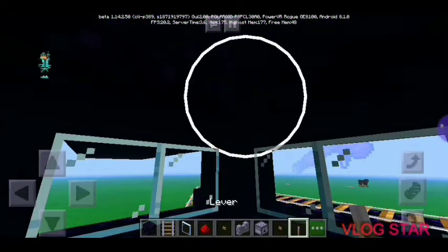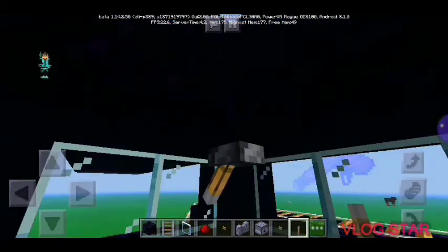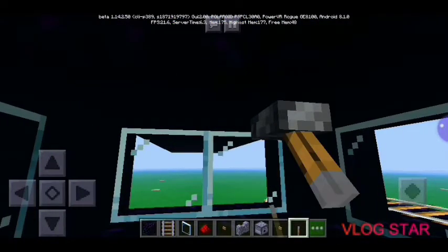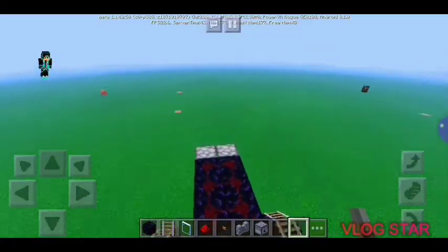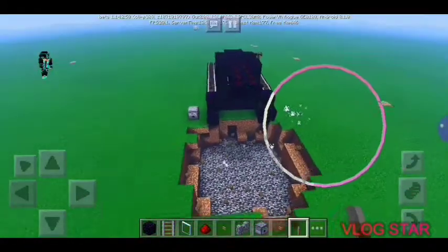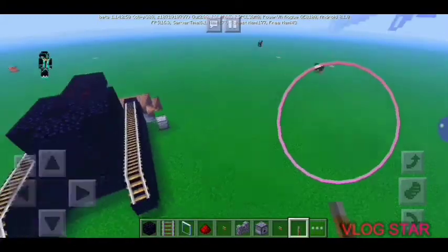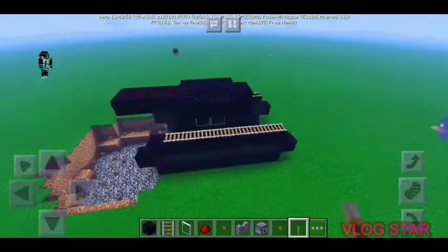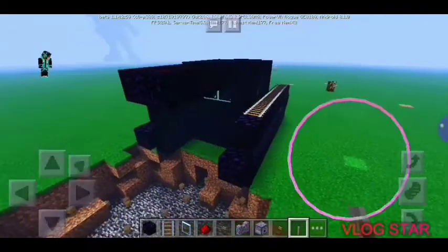We press the lever and our TNT will jump. When we're ready to fire we press the lever and our TNT will jump. And there we have it guys — a working tank with no mods or add-ons.